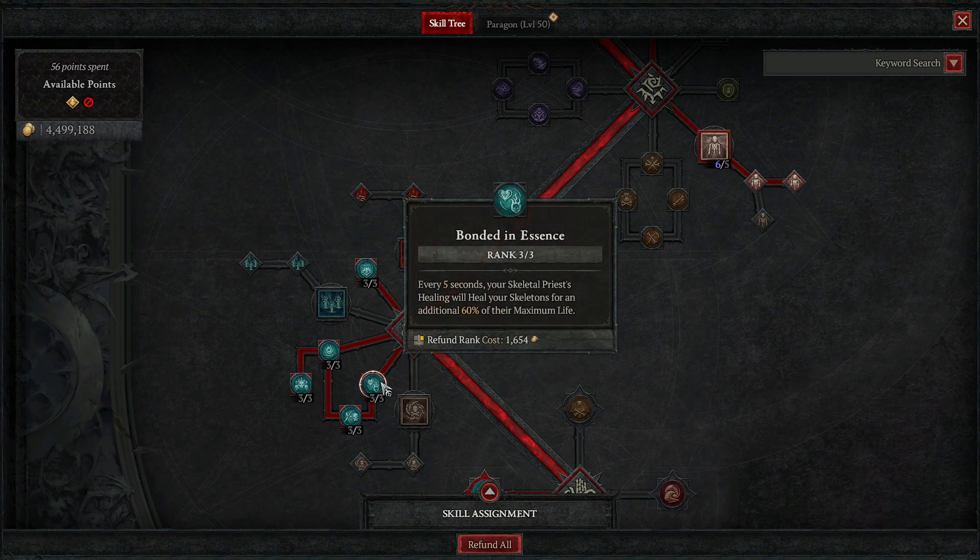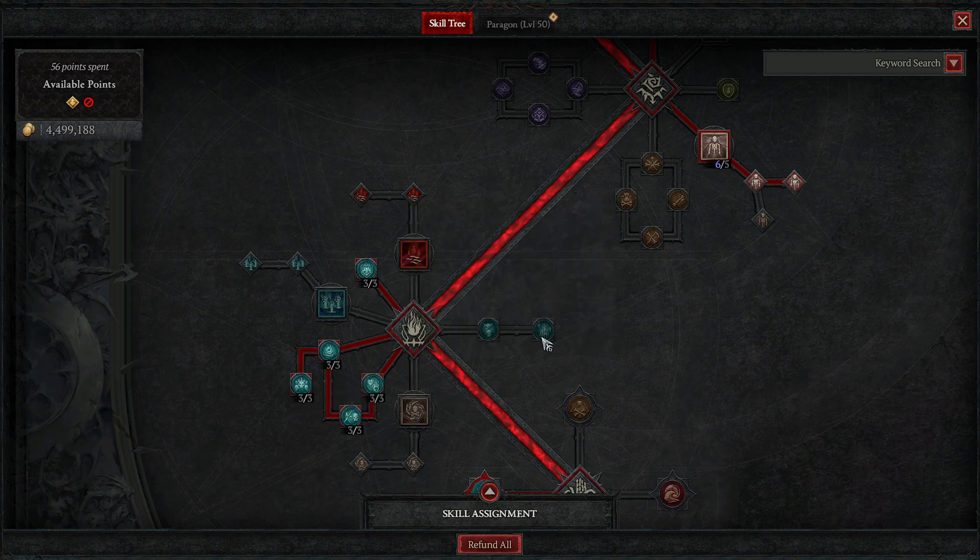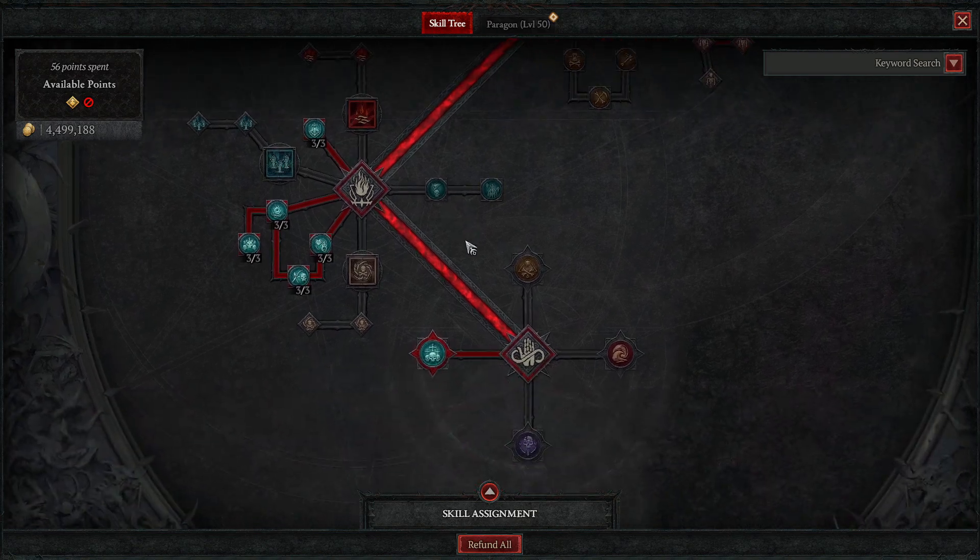Every five seconds your skeletal priest's healing will heal your skeletons for an additional 60% of their maximum HP. If you already have all skeletons alive and use a corpse to summon, it spawns a priest that buffs and heals them. This passive just adds to that, giving 60% healing every five seconds — really, really nice.